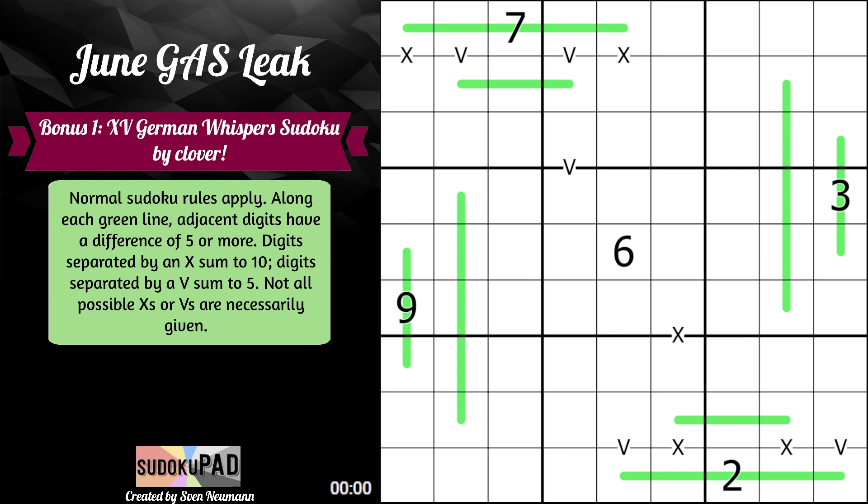Hello and welcome to the June Gas Leak. Every month the Gas team puts together a Gas Leak — a collection of all the daily Gas puzzles from the month into a PDF, and at the end of the PDF there are bonus puzzles. This is bonus puzzle number one, called XV German Whisper Sudoku by Clover.